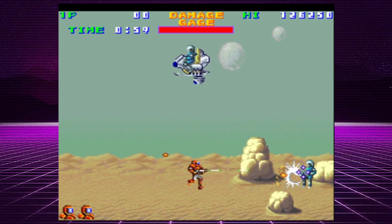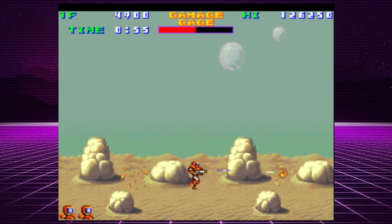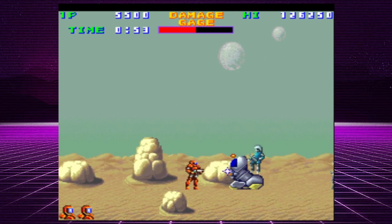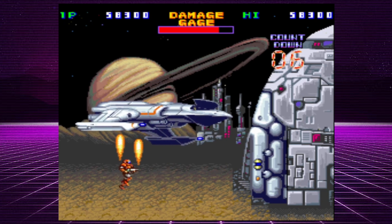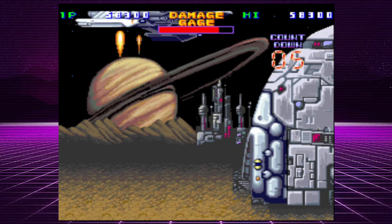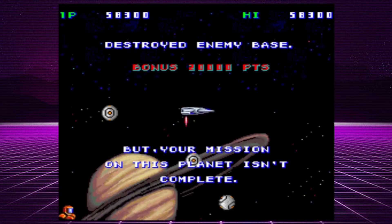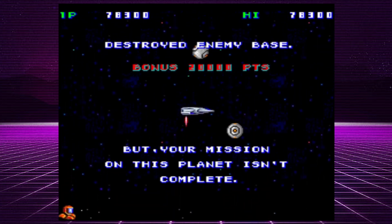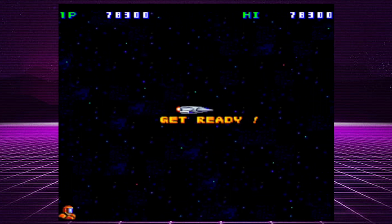Each of the game's five planets is divided into two stages. Each stage begins with a side-scrolling run and gun where you take out bad guys and face a boss. After blowing up their headquarters, you take to the skies in your spaceship for a shoot em up stage. Like most games in Taito's arcade library, this game has superb graphics and sound.